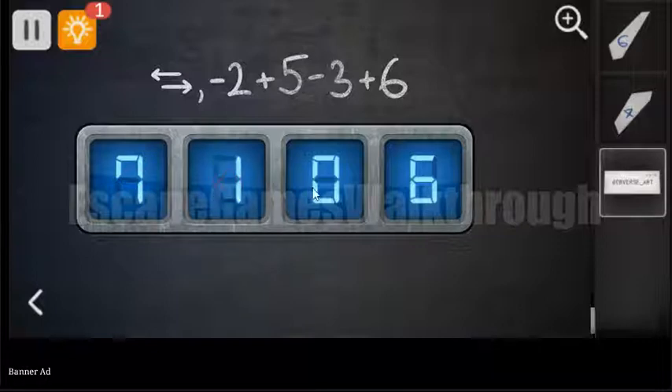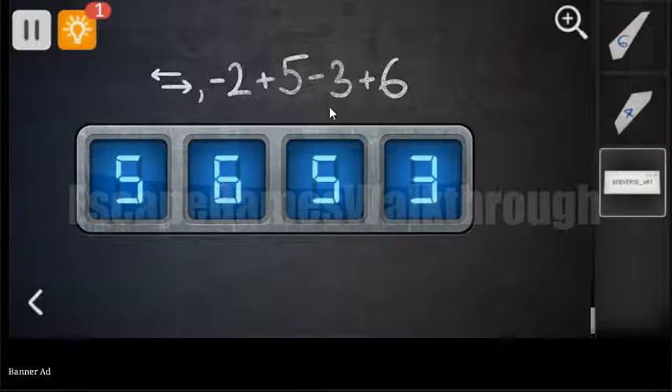Enter 7, 1, then 5, and 3. Now we need to perform a mathematical action with this number. So 7 minus 2 is 5, 1 plus 5 is 6, 5 minus 3 is 2, and 3 plus 6 is 9.